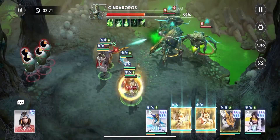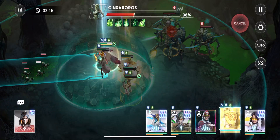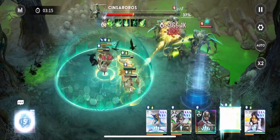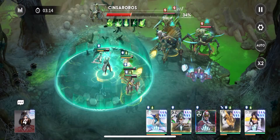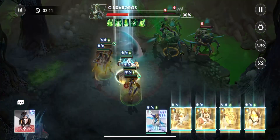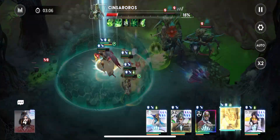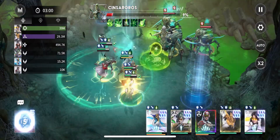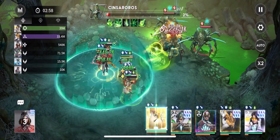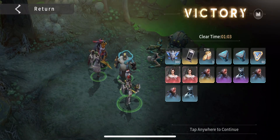Rebecca just focuses on the boss and does a lot of damage, so we clear this pretty quick. Usually if it's just Luke alone it takes a long time. Here it's a very quick easy match — Rebecca just makes this so much easier. When you think about tanks, she just melts through the health. You can see that she's actually out-damaging Luke. You might say I'm limiting Luke's ultimates, but Rebecca does a lot of damage regardless.